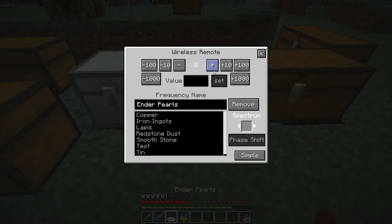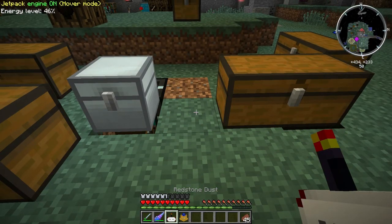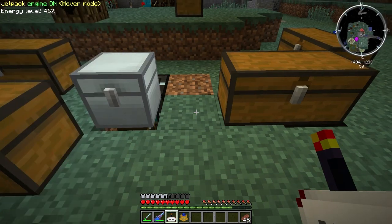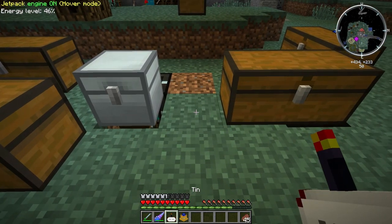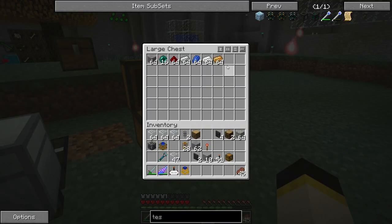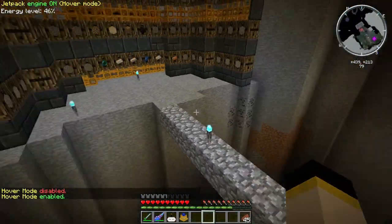Let's call each one — smooth stone, ender pearls, redstone dust, iron ingots, lapis, tin, and copper. There we go. We should see copper, and there it is! That's actually not a bad speed — I was a little nervous about the speed, but it's really not that bad. I think that is a success. I'm excited about that.